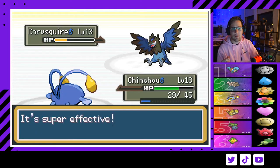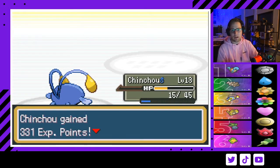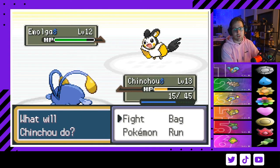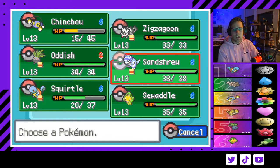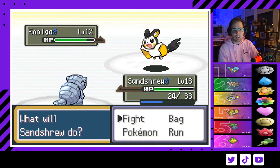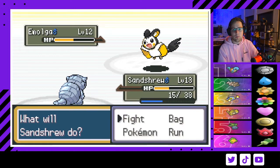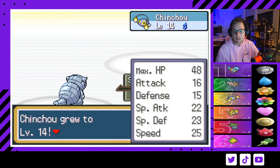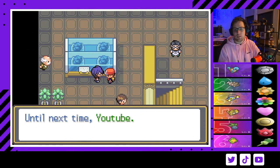With Corvisquire out and only one Electric type, I go for Shock Wave — it does good damage. We kill Corvisquire. Then an Air Cutter comes; I go to Sandshrew, take a little damage, then hit Ice Shard for a lot of damage. We're faster and Ice Shard kills — that's why Alolan Sandshrew is a pretty insane encounter for this fight. We beat Faulkner! He gives you Roost, and if you have any Flying types, teaching them Roost right there is probably a perfect idea.